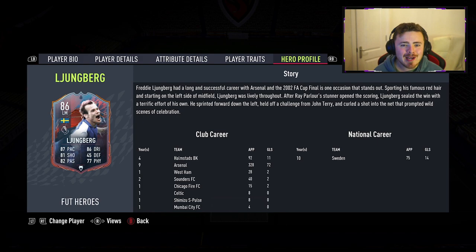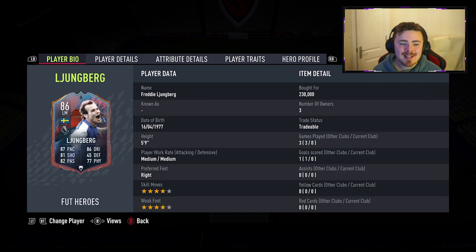We've also got a hero profile — so exactly the same as icons. You can kind of take a look at their careers. This is quite nice for the heroes that not a lot of people have heard about. You can maybe take a little deep dive into their career, see what teams they played for, how many goals they scored. And as you can see it says it — he sprinted forward down the left, shielded off a challenge from John Terry and whipped it top bins. Beautiful scenes. It is from the 2002 FA Cup final. Those are the attributes and that is the card.